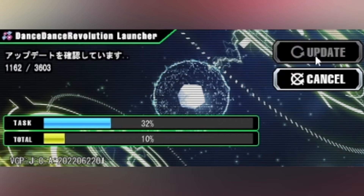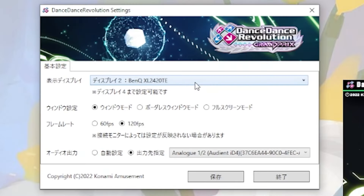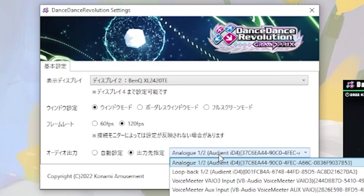Click on the update button to download all the files. Now check your settings: select which monitor you want to use, whether you want full screen windowed mode or borderless windowed mode, 60 fps or 120 fps if your monitor supports it, and select your sound device.